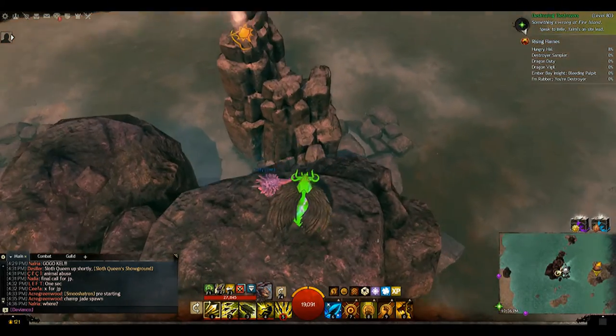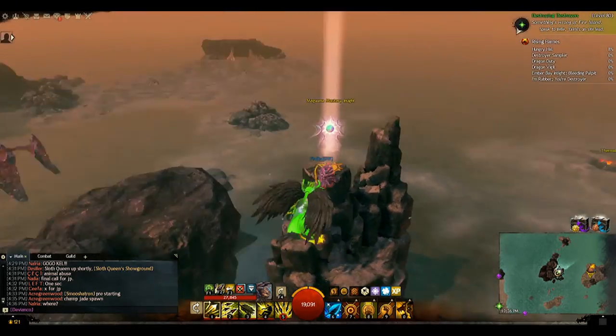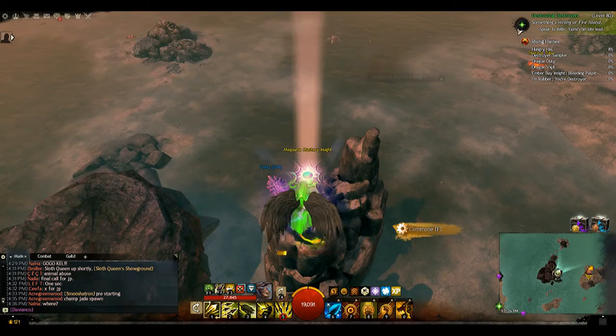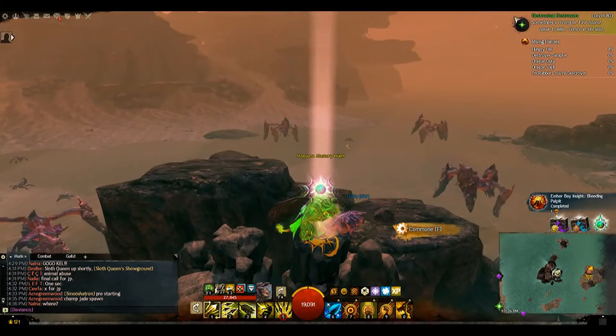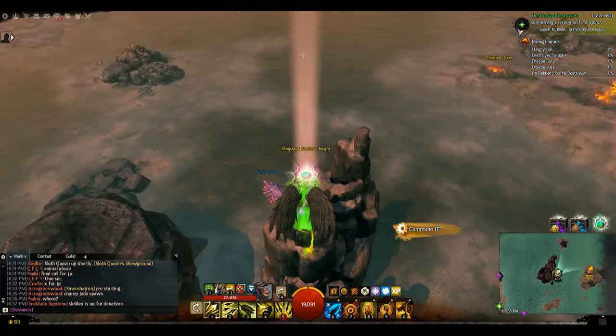Jump, glide if you want, take a little second, jump and you're here — voila, easy. Come in with the Place of Power, get your Mastery Insight, and move along. I hope you enjoyed this easy little showing of how to get this insight point.